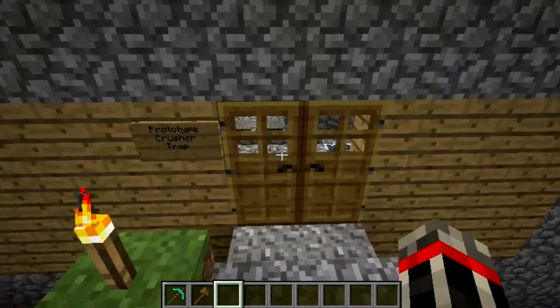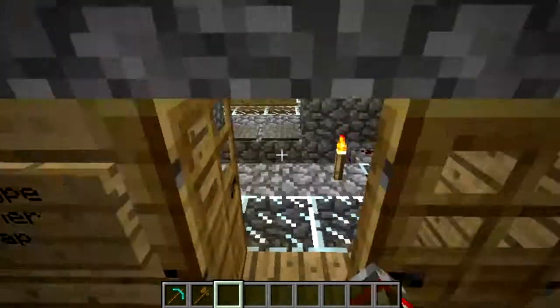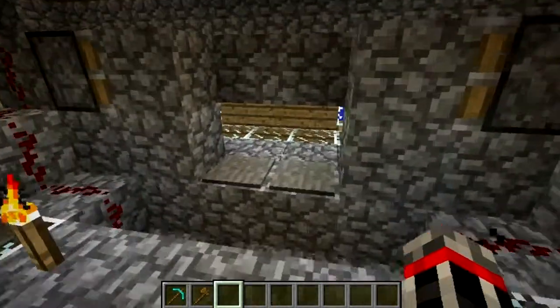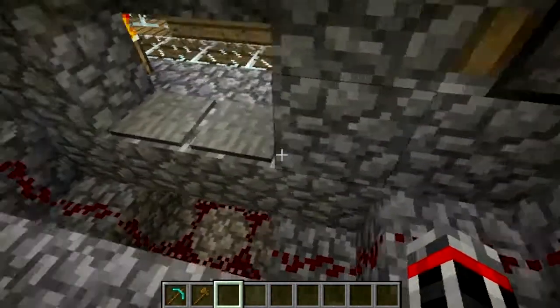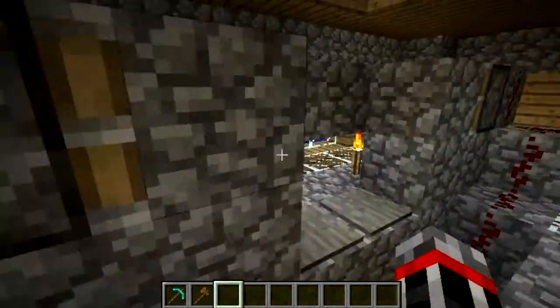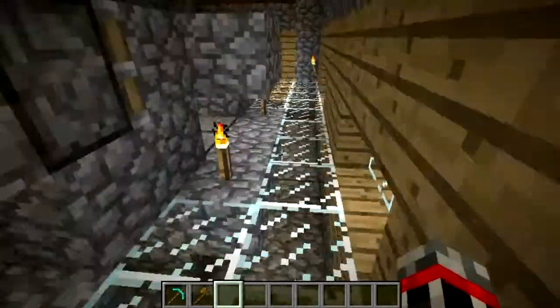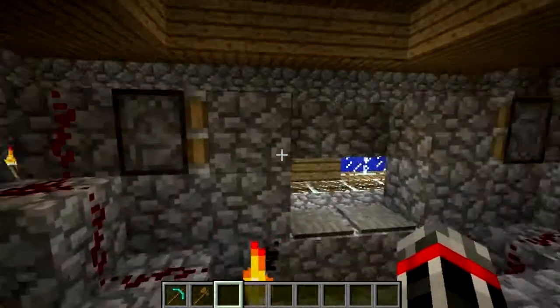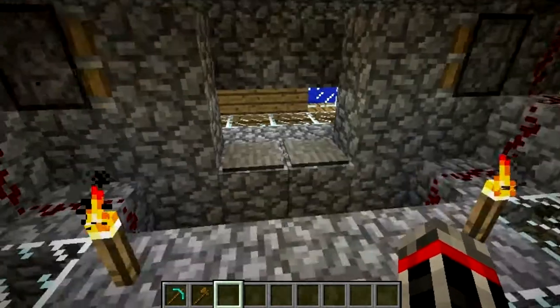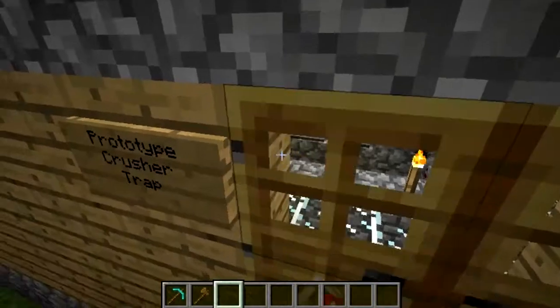On the other hand, this is the Prototype Crusher Track. I wonder how this works. It pushes you — will it push me out because I'm immortal and also not stuck against a wall? I've actually implemented this one in a dungeon, although probably not very well if I'm being honest. It's a tricky but fun one to use. I think you can figure out what it does after that demonstration.